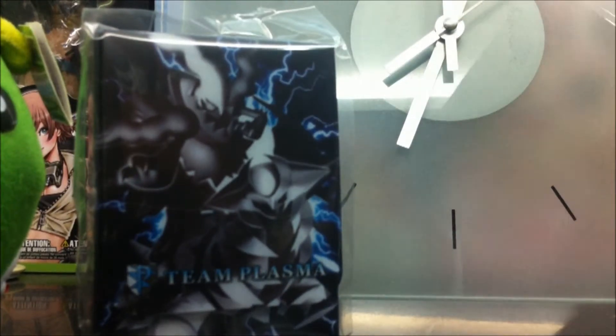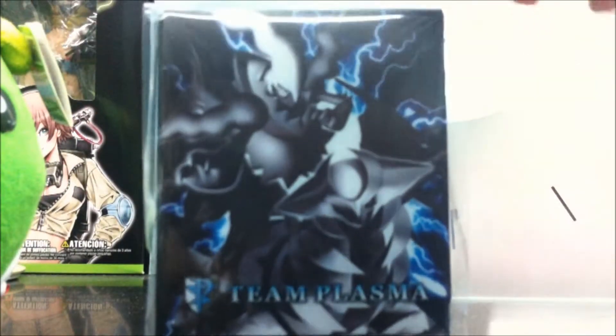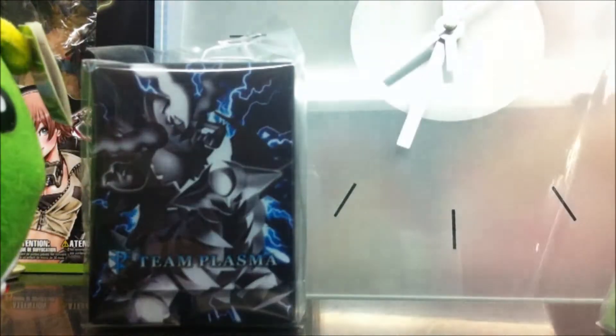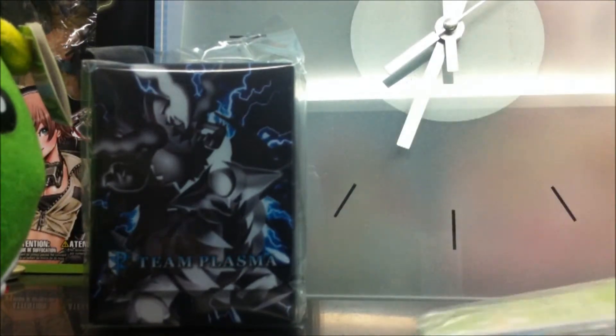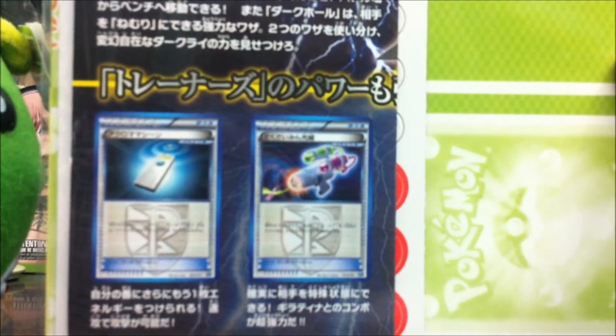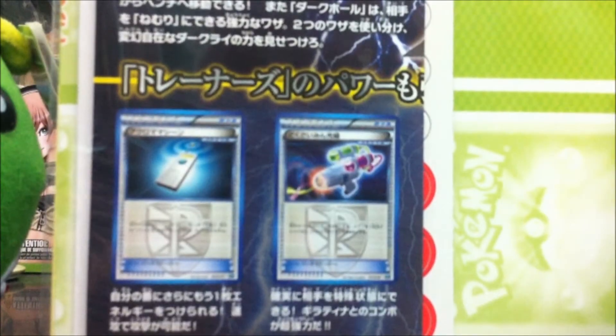Inside the whole set is this deck box — a very cool looking deck box with Dark Rai and Giratina on the front. It also has the playmat for the set, so it's likely going to have Dark Rai and Giratina imprinted on it. It includes a description of the cards from the Team Plasma series from Plasma Gale, and a set of damage counters at the back.